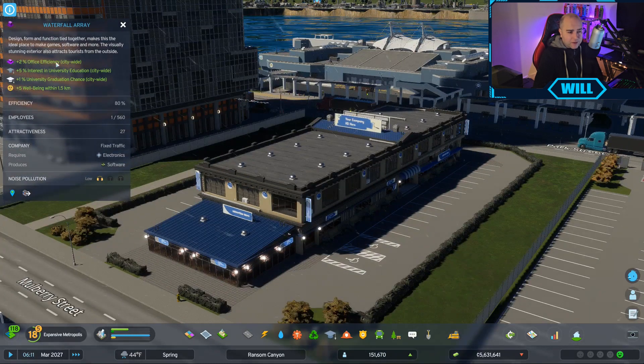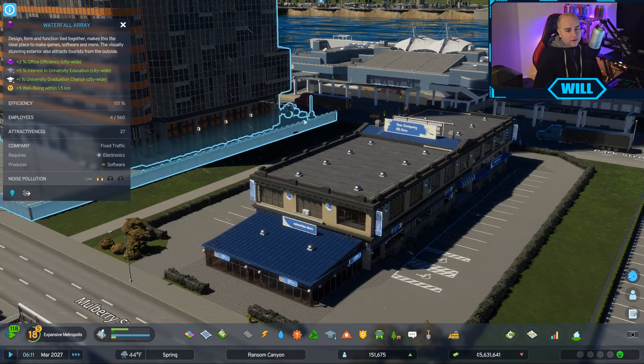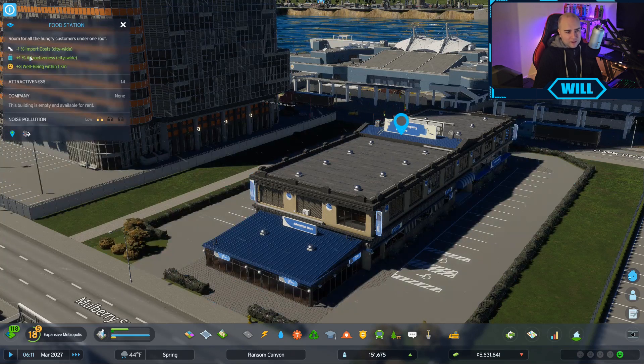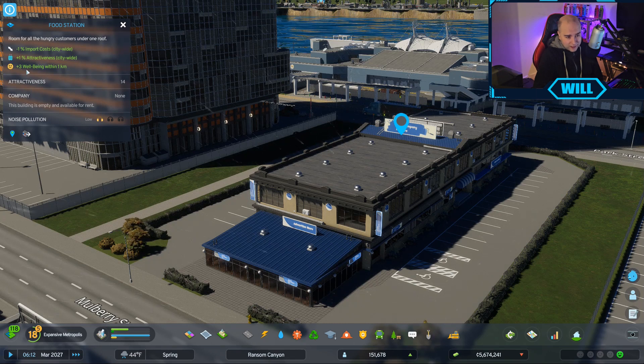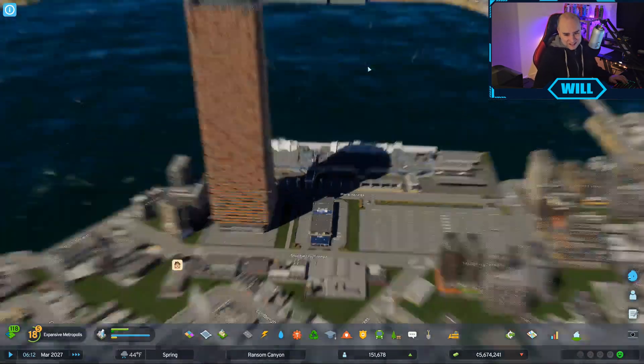This gives 2% office efficiency citywide, 5% interest in university education, 1% university graduation chance, and 5% well-being within 1.5 kilometres. The food station gives minus 1% import costs - that's good because it's in the port - plus 1% attractiveness, and plus 3% well-being in 1 kilometre. You know, it's so nice to play this tonight without having to rush it so much.